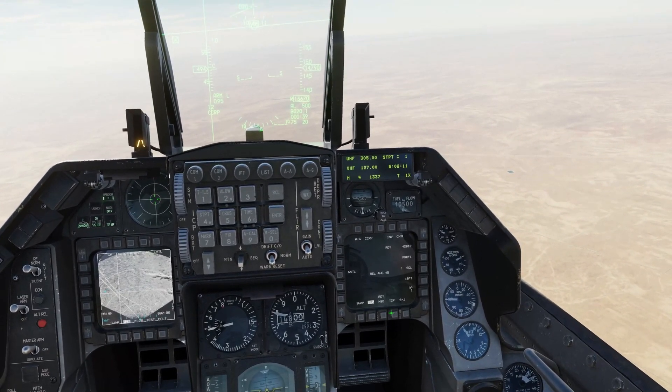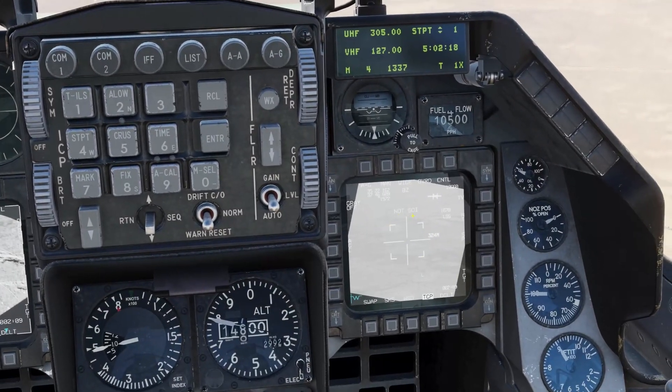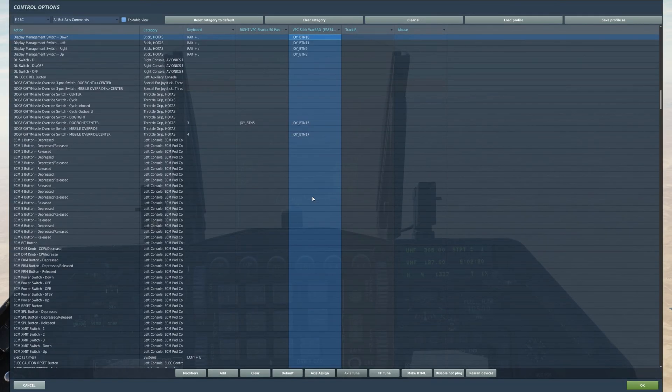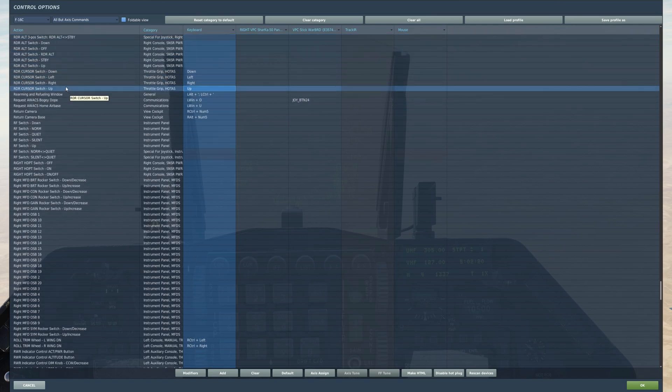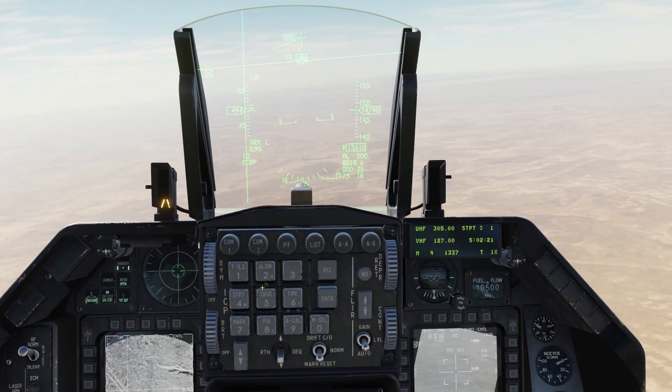Now I'm going to bring up the targeting pod. Waypoint one is my target point. I'm going to make this the SOI — the sensor of interest. The display management switch down makes the targeting pod the active SOI. When I'm in that targeting pod I'm going to move the cursor around using the cursor switch — down, left, right, up. Most people use a top hat; I use cursor keys. Then I'm going to use target management switch up, which generates what is called a point track. I prefer point tracks over area tracks for almost anything, and that'll make sense in a second.